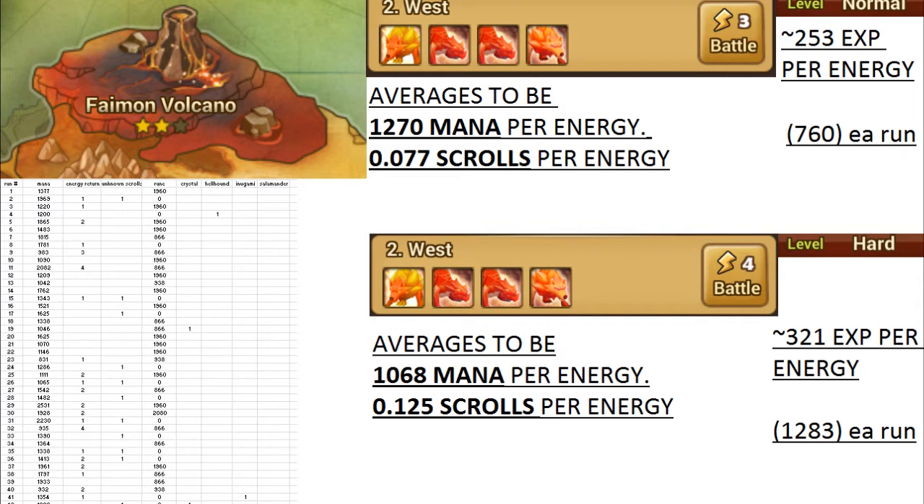I'm also not including the hellhounds, salamander, inogami, crystals, rainbow angelmons, or all the other stuff that randomly drops, because 100 runs is not accurate enough to get reliable results. Like I got 2 inogamis in these runs but 0 salamanders.